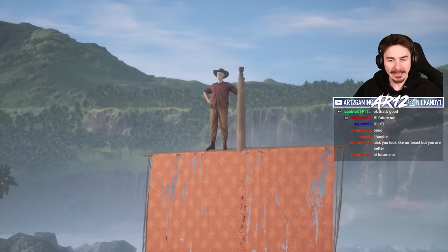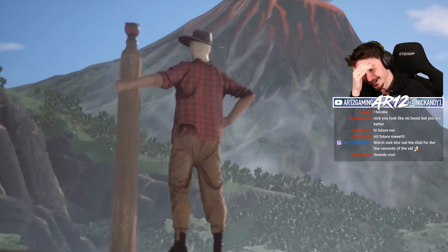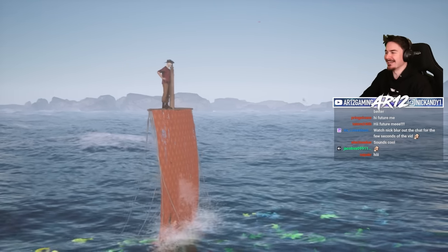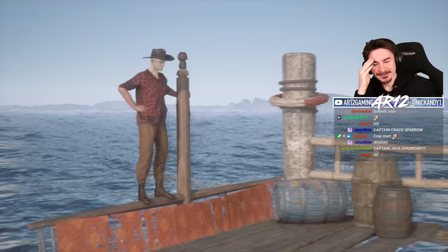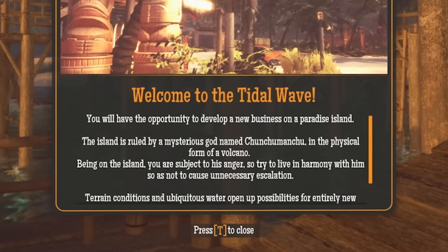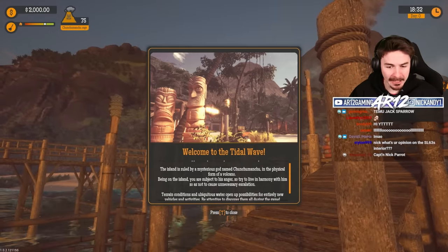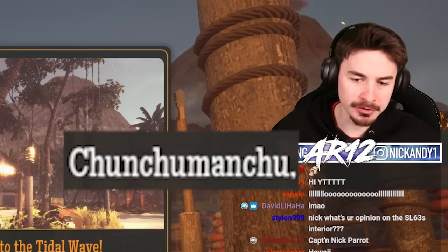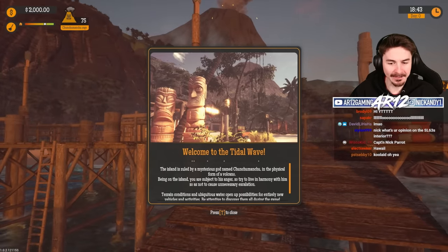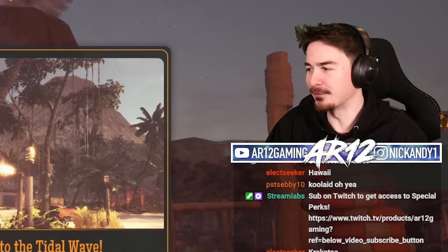Oh, it's Captain Jack. He got pooed on immediately. Welcome to Tidal Wave. You'll have the opportunity to develop a new business on Paradise Island. The island is ruled by the mysterious god named Cunchamama, in the physical form of a volcano. Being on the island, you're subject to his anger, so try to live in harmony and not cause unnecessary escalation. I'm gonna make the volcano explode.